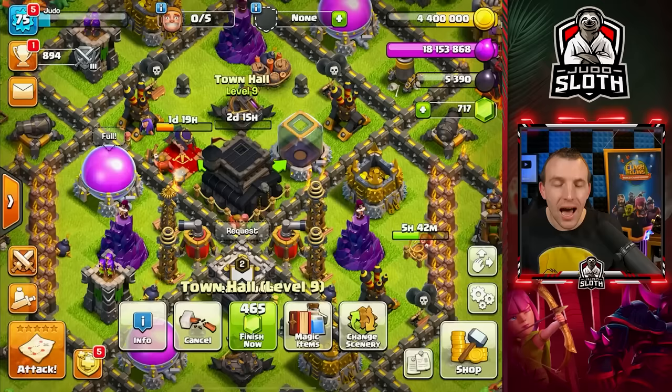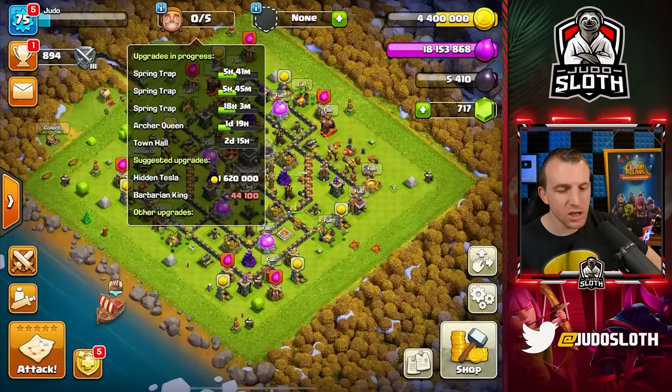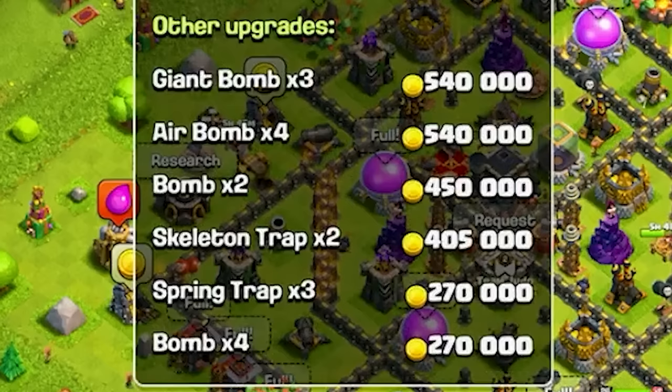I will give you an upgrade guide for Town Hall 10, and once my queen is finished in this upgrade we can show you the witches. Checking my builders — the traps will be finished in a few hours and I can get these other builders cycling through the cheaper traps.